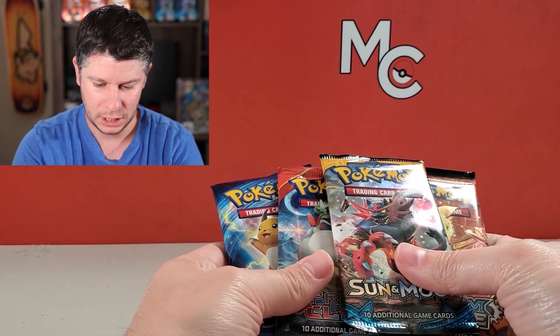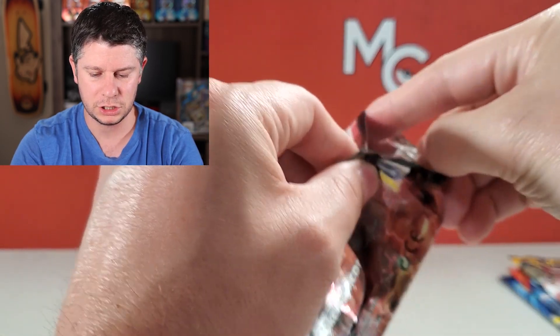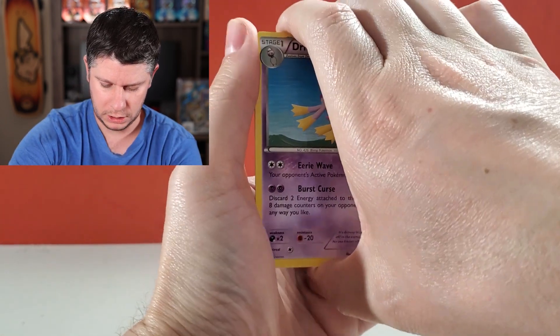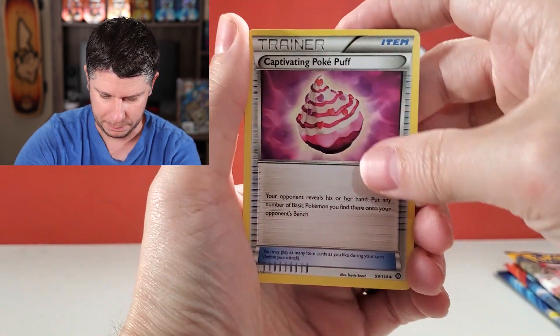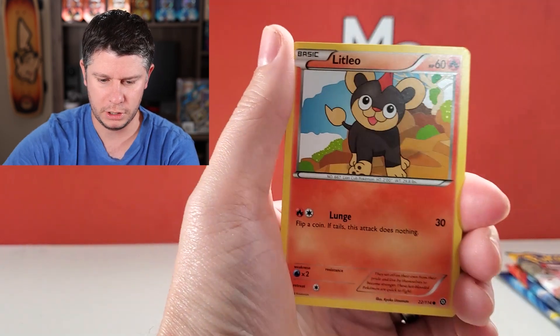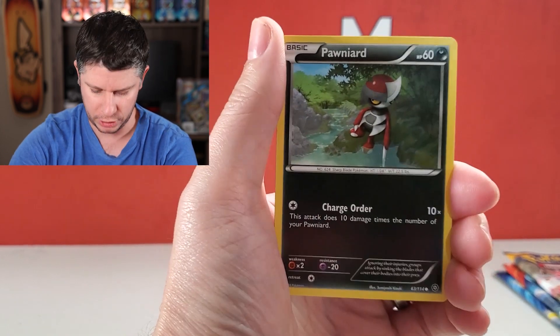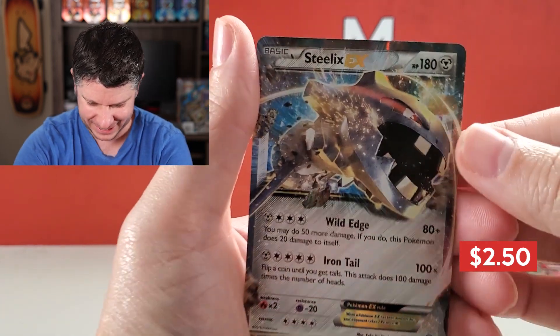Evolutions is obviously the best out of this selection. We're going to quickly crack through that Steam Siege first. Steam Siege gets a lot of hate — I've never been a huge fan of it but I've had good luck with it. It's only 114 cards. So: Captivating Pokepuff, Tangrowth, Marill, Litleo, Rufflet, Foongus, Ponyard, Reverse Fletchling, and we got a Steelix EX!